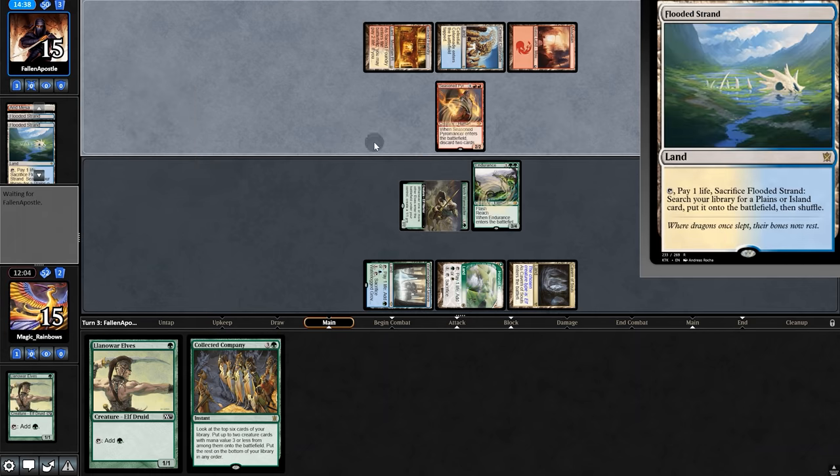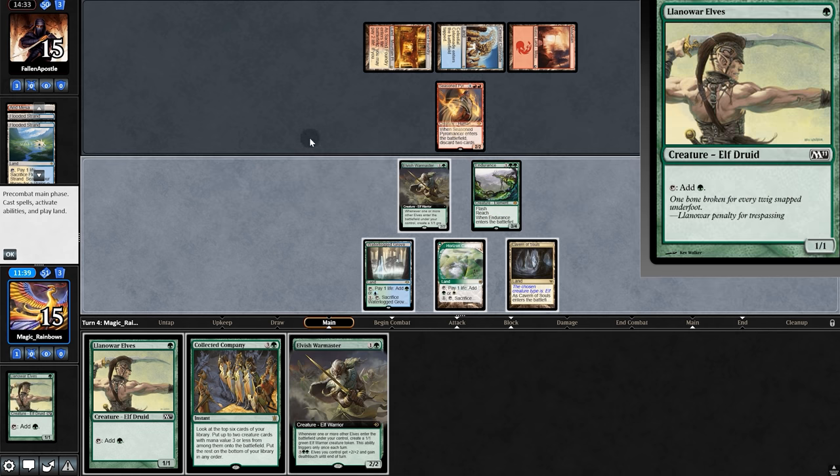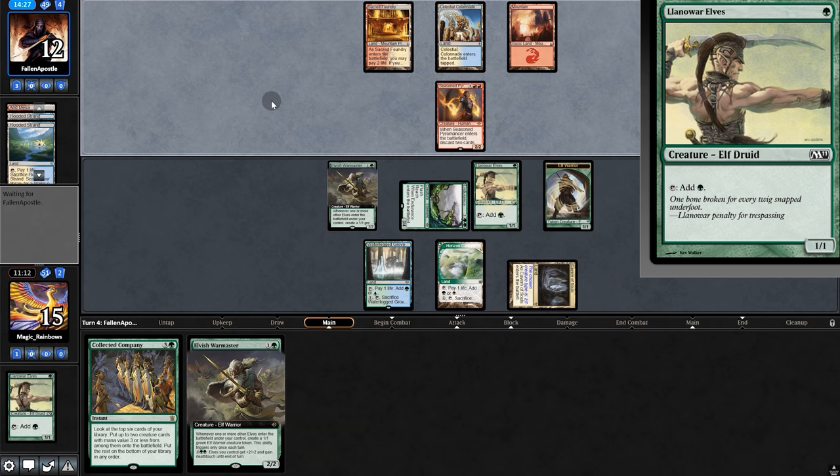Oh, Pyromancer dumping two lands — we're getting no tokens. Why'd they do that? Unless they have board wipe again. Do we pop off or just hold back? We do have Endurance, so let's put a little pressure on them. Swing for three and we'll see if they have the Wipe.